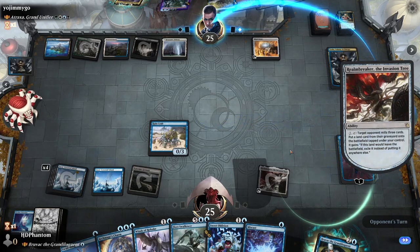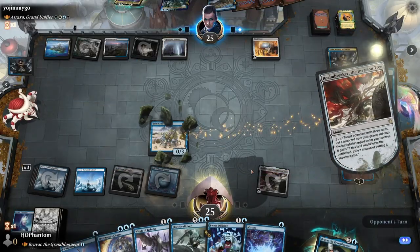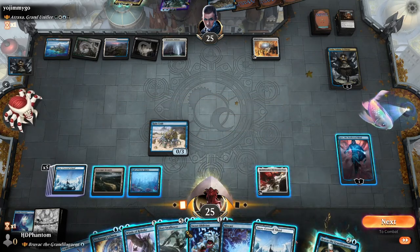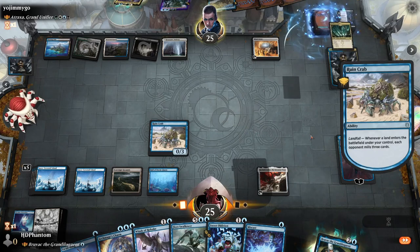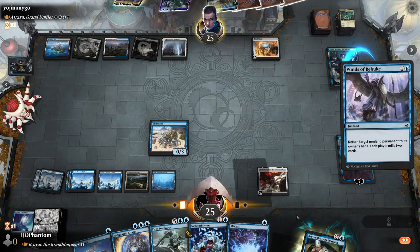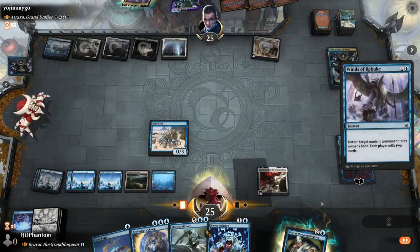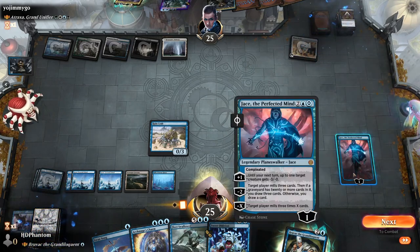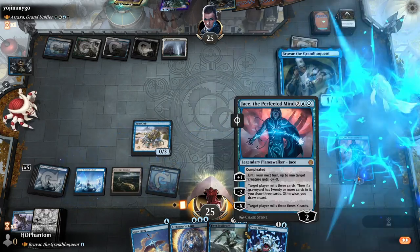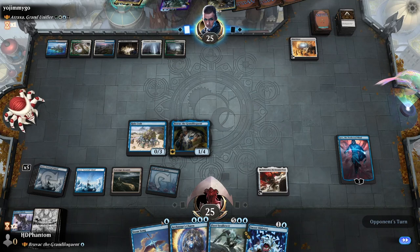Activate Realm Breaker — let's see, Hall of Storm Giants. That's a good one for us. Landfall, mill them some more. Let's go ahead and drop a land — we're going to return the Tasha to their hand. Miscast. Let's plus on the Jace. I'm going to go ahead and play the Bruvac here. No attacks, pass the turn. We can activate Realm Breaker, get some extra mill off the crab. We've also got Swan Song — we're going to try and protect Bruvac this turn.